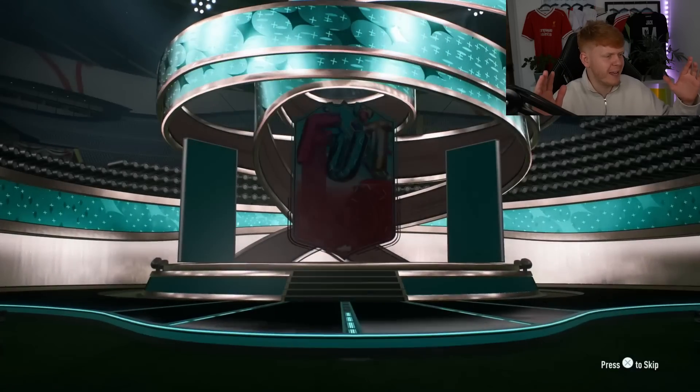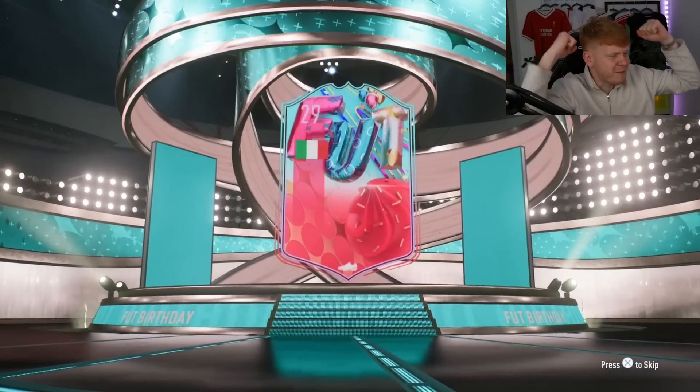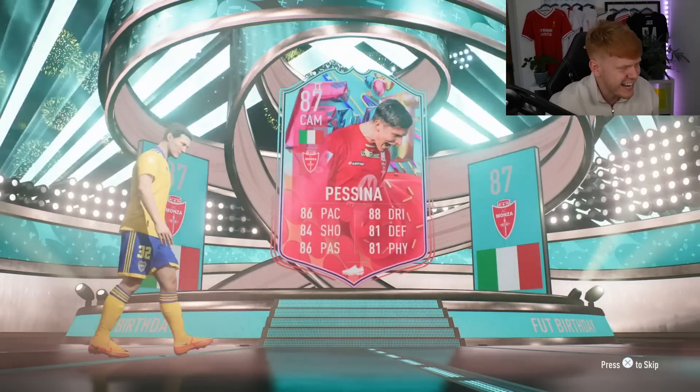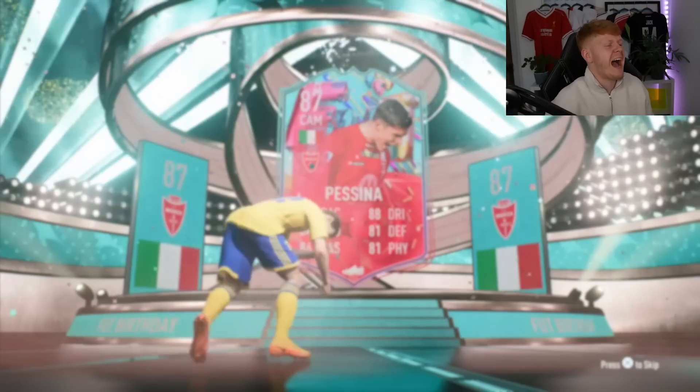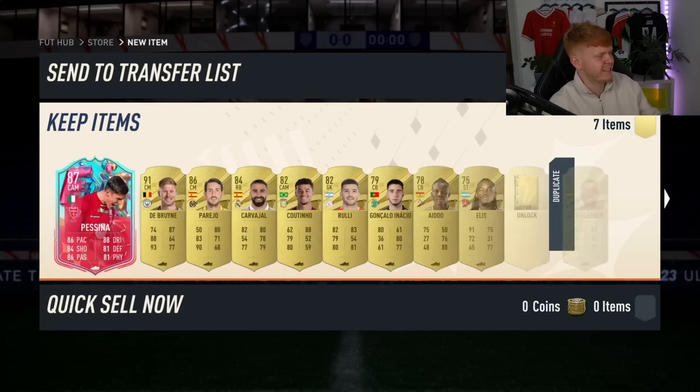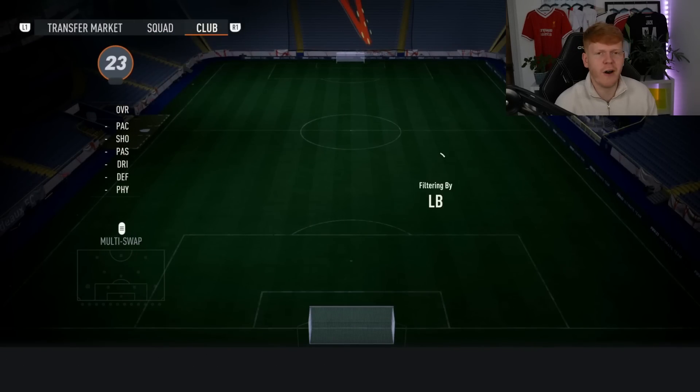We will now move on to the next challenge, which is pack a Foot Birthday card, ladies and gentlemen. Let's open some packs — can we do it first attempt? Please save me some money. We've done it first attempt! Come on — Italian centre attacking mid, Pessina. We managed to get an Alexandro card — I'm absolutely buzzing. How have we done that first attempt? Norris, mate, you've done a fine job.